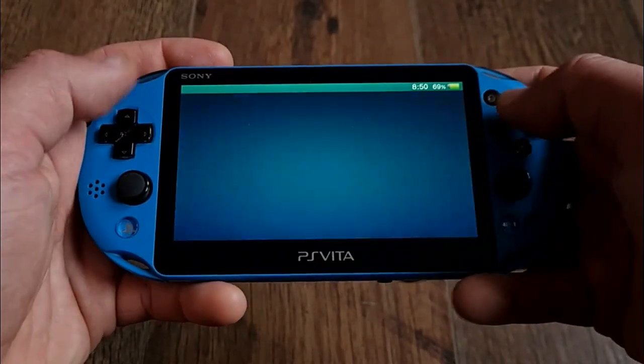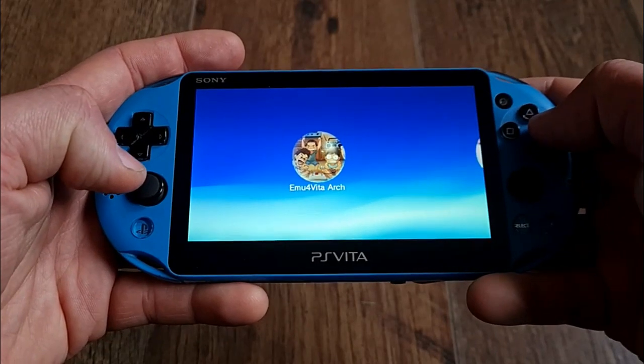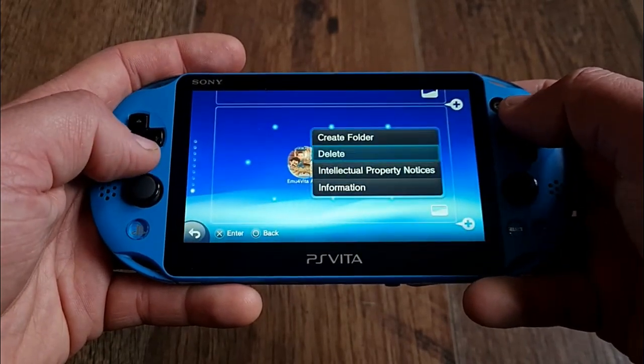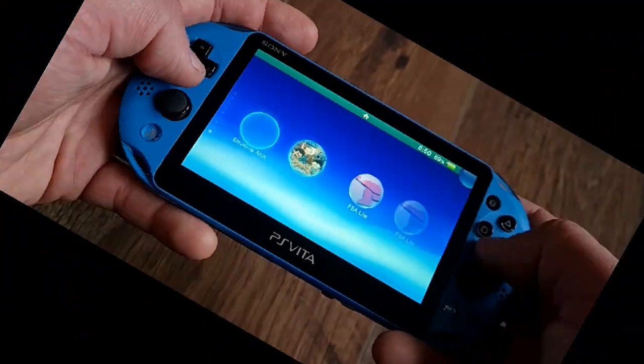Ciao fellow Vita comrades and welcome. Today we are first checking out a new front-end emulator app for PS Vita called Emu4Vita, and later we are looking at a new update for FBA Lite to version 7.1. So let's get cracking.